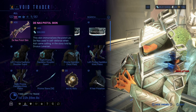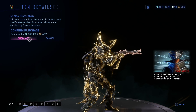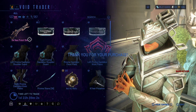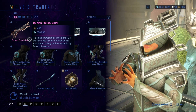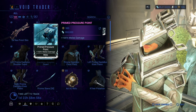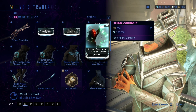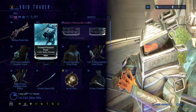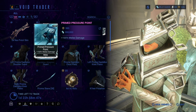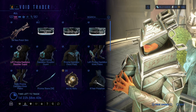He had this pistol skin — I think I saw the pistol skin on PC some weeks ago, so I'm going to pick it up on here. Primed Pressure Point, Primed Fast Hands, Primed Continuity. I definitely recommend picking up all three of these if you can, if you don't have them already.